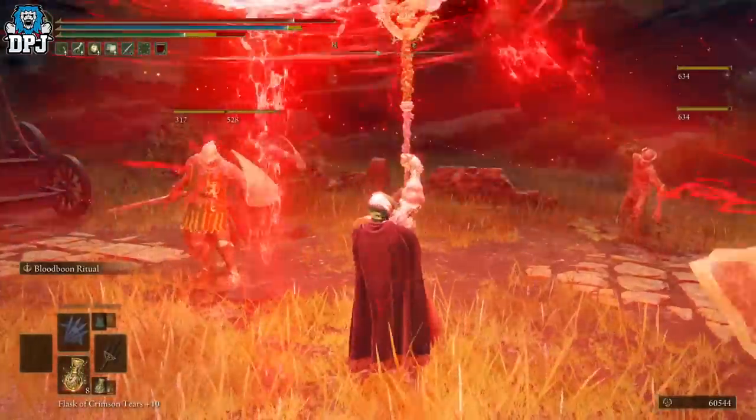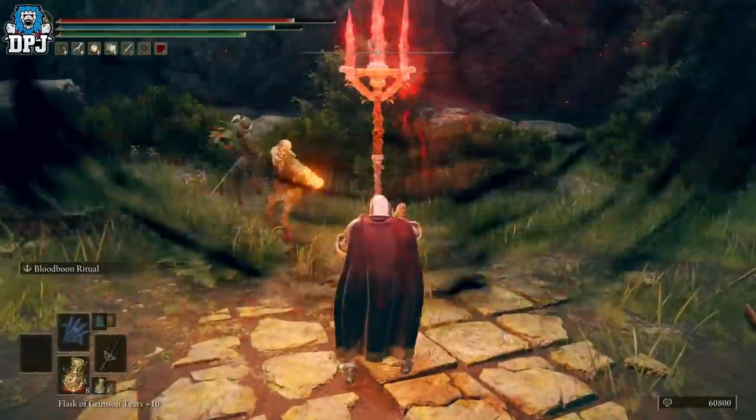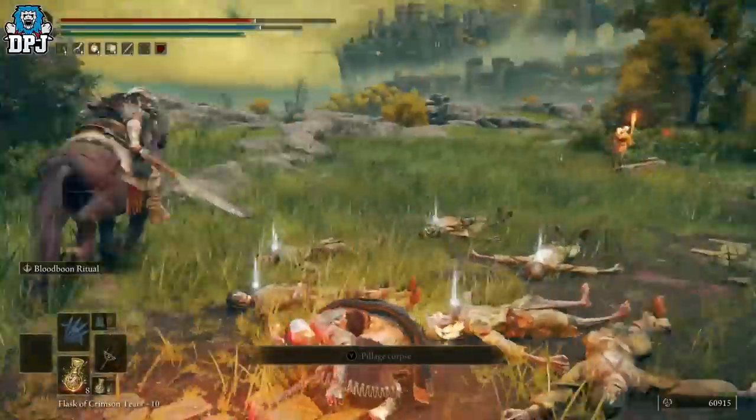What I do is just run out, drag them all to the middle, and drop an area-effect weapon on them — just take them all out at once. It makes it way, way easier. It is hard to tell which one is holding the thrusting sword and which one is just holding the straight sword.